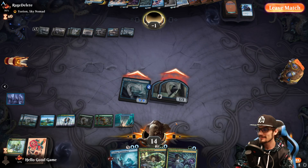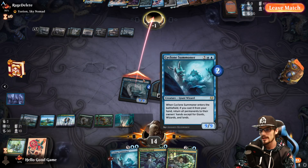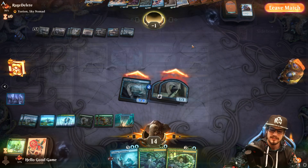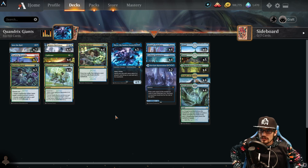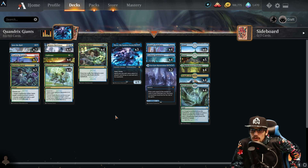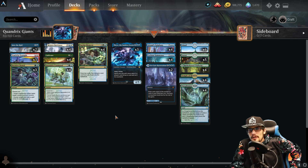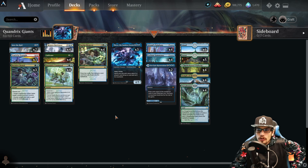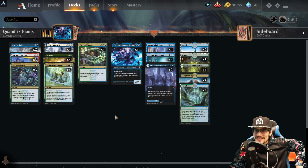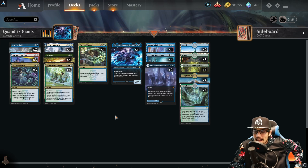We came back! Eureka Moment, Decisive Denial, Quandrix Command — there are so many sick Quandrix cards right now, it's not even funny. A couple of really long, really satisfying matches — I absolutely love it. Seagate Restoration with Teach by Example is absolutely blowing my mind. Originally I put it in just to copy Alrund's Epiphany, but there's so much value from Eureka Moment and Seagate Restoration. It's really cool to take old decks and totally upgrade them — there are 18 new cards in this deck from the new set, basically half the deck. Let me know what you think, help support the channel, watch more videos, and we'll see you soon!